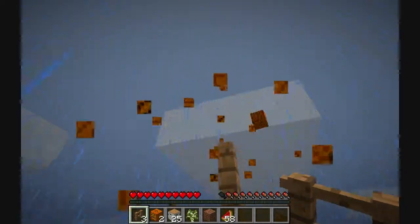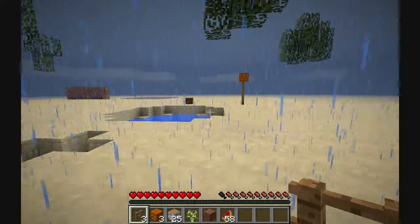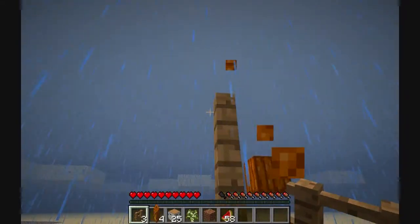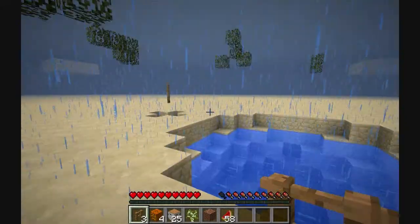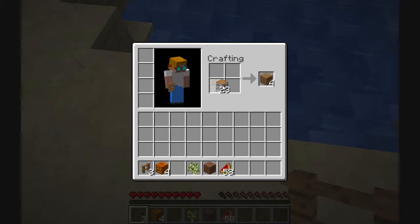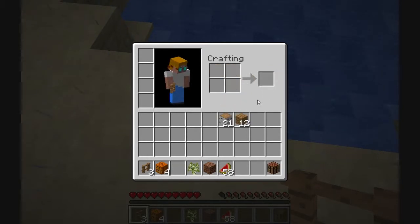I'm leaving those leaves there to break down on their own so that hopefully I'll get some saplings out of there, because I'm going to need as many as I can get. That gravel right there — there's a hole underneath it, or at least I assume there is, or it would be a terrible 404 map.